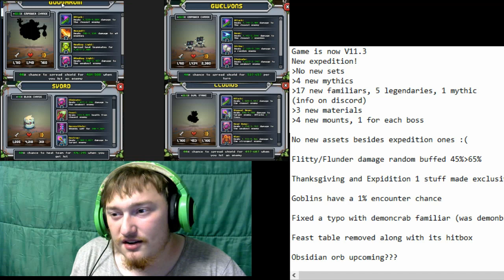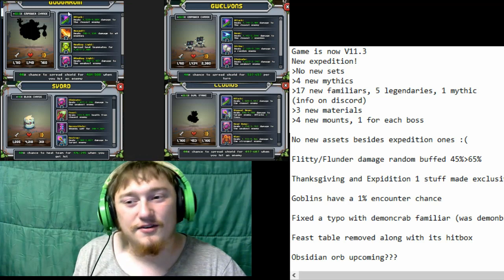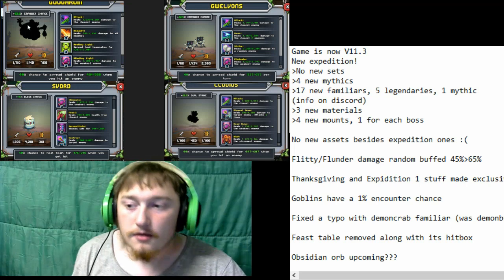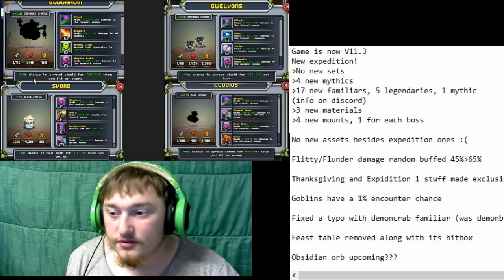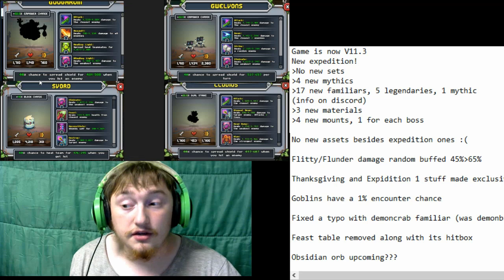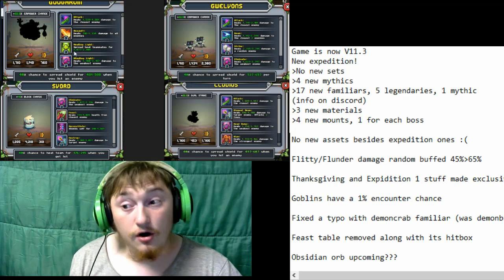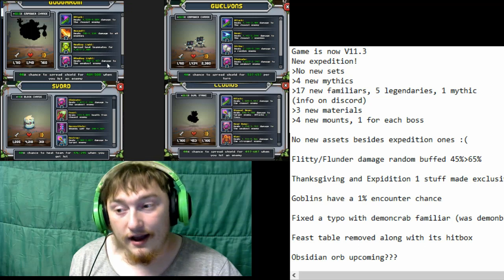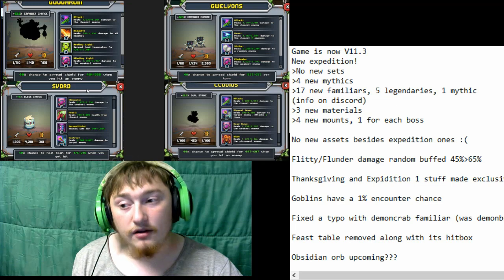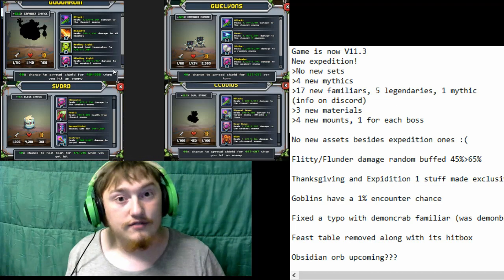The one I'm really interested in is Guguru — I can't see his full name here. He's got 22.5% in power. He has a 4% chance to spread shield when he hits an enemy, which is really, really good. He's got damage closest, damage all, spread heal, and damage weakest. This guy is actually really, really good — he's very balanced. He's a good DPS, he's a good healer, he's just really got everything going for him.